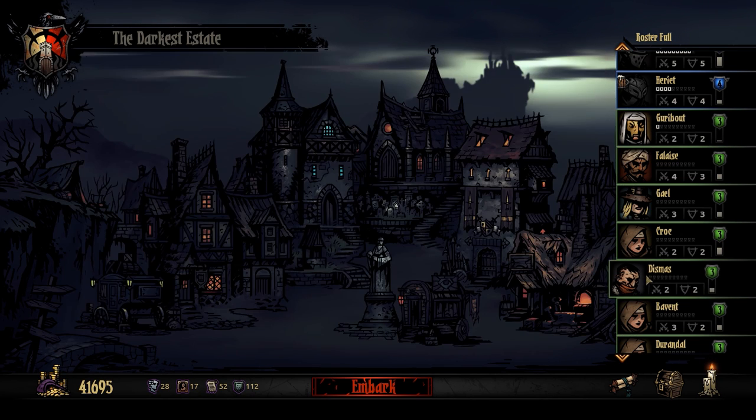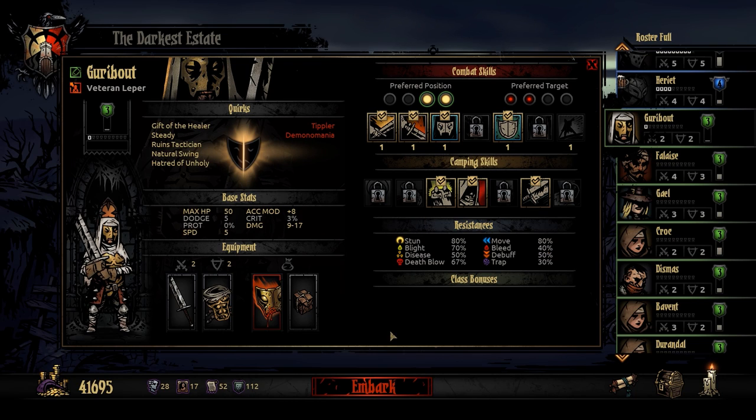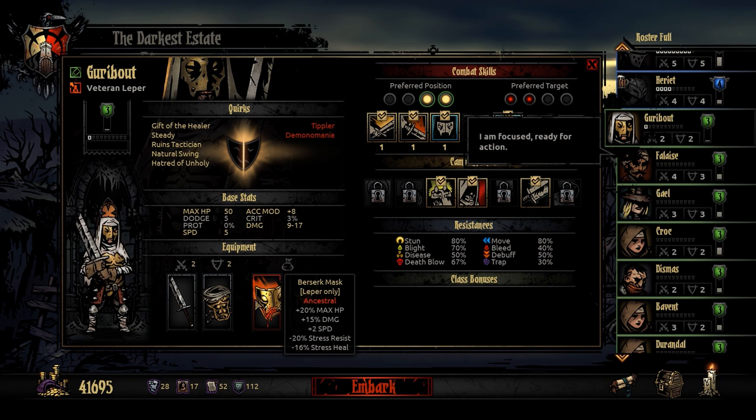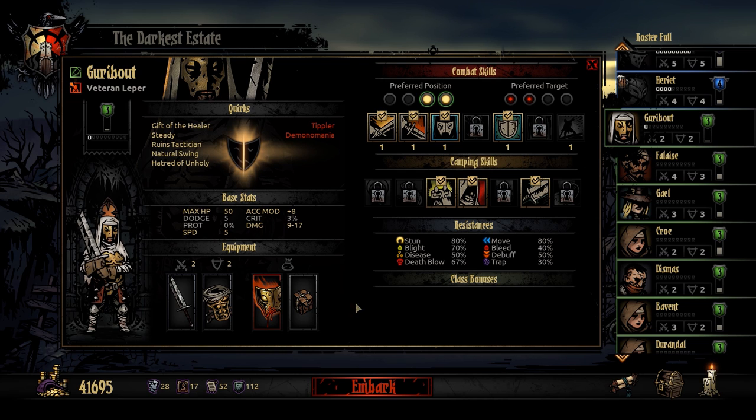I'll bring the Leper. He's not really upgraded at all, but he does have the mask, which is pretty good - plus 20% maximum health, plus 15% damage and plus 2 speed. I want to level him up just because of this item. It's pretty good.